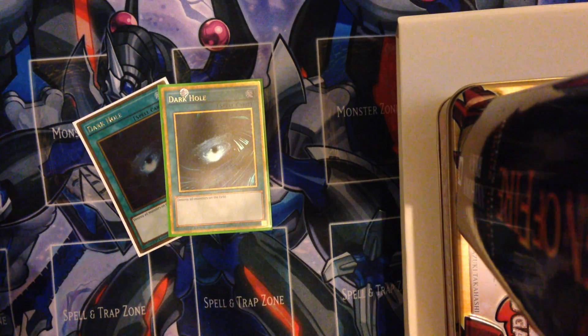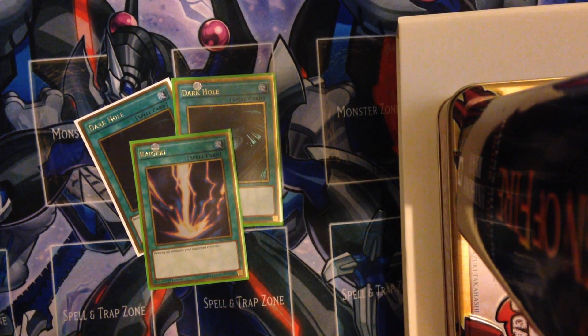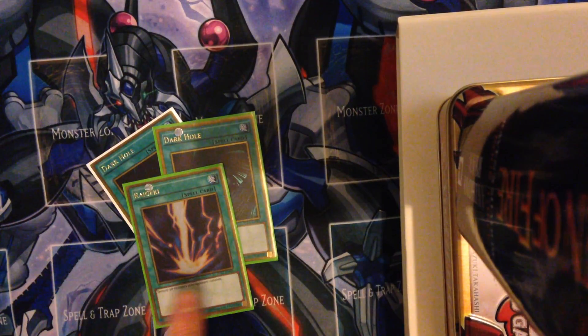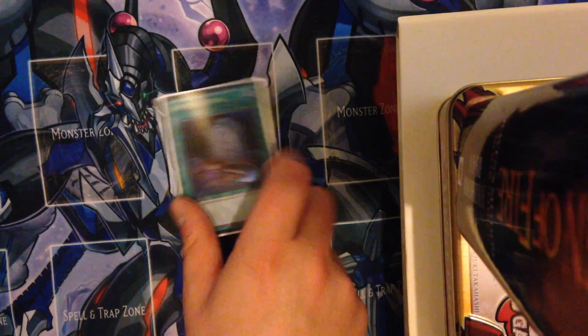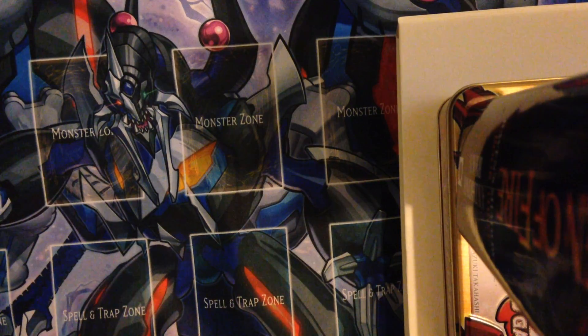We've got two Dark Holes - this is in a different sleeve because it's in the Cosmo deck - and Unregeki, same reason. Board wipes are always great for pushing for game, and Dark Hole doesn't overly bother you because if you kill some of your guys, they get effects and it still goes off. And Foolish Burial, or practically Monster Reborn - anything that Special Summons basically.